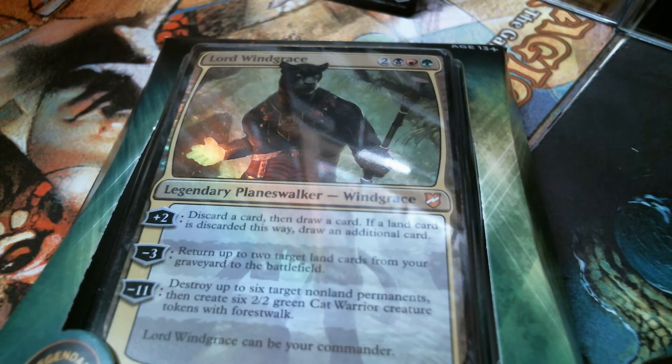Welcome back to Cure for the Common Game. Today we've got Lord Windgrace and the Nature's Vengeance Lands Matter deck — or Lands Kind of Matter. Sometimes you have lands. This is one of the four decks from the latest offering of Commander Precon decks from Wizards, just out today. I'm doing an unboxing video for each of the decks, and I will do a complete total set review once I get through with these, but let's face it, I have to unbox these bad boys first.